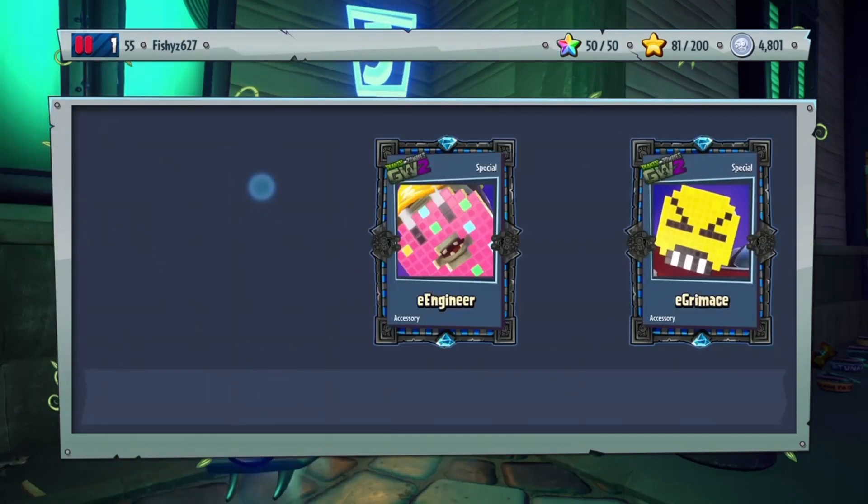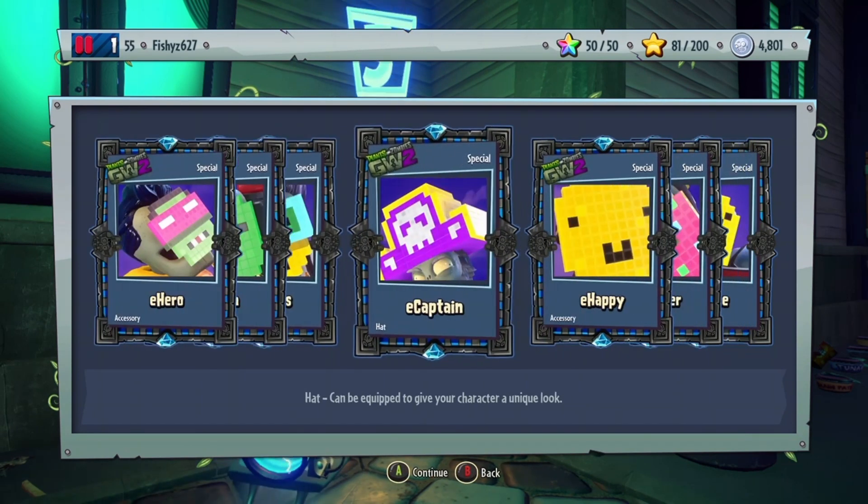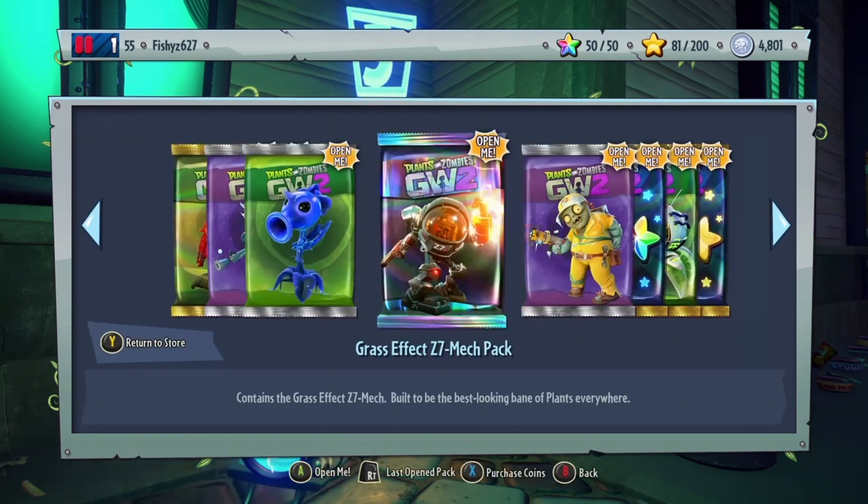Yeah, there's a zombie one, so let's check it out. We got E Hero, E Frown, E Goggles, E Captain, E Happy, E Engineer, and E Grimace.